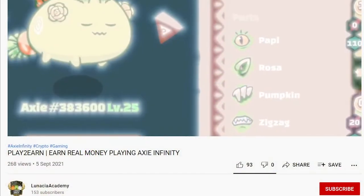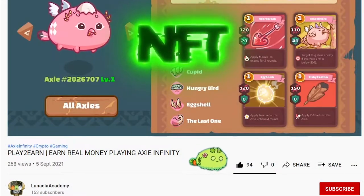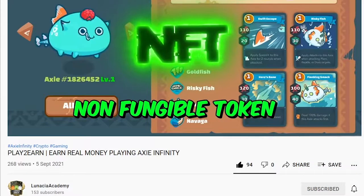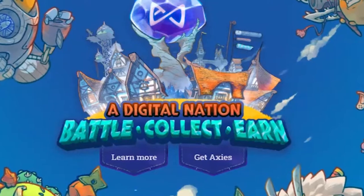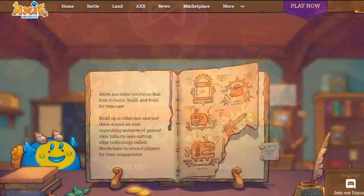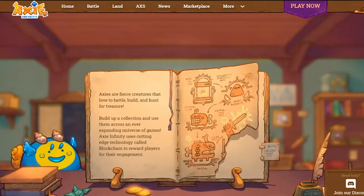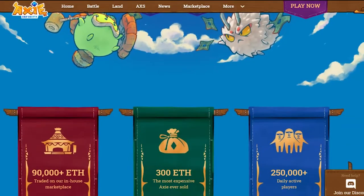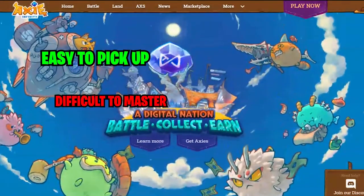Before starting, don't forget to smash that like button and subscribe for weekly Axie Infinity content. For those who are still new to Axie Infinity, this game combines aspects of several other games such as Pokémon, Hearthstone, and rock paper scissors to create a unique strategy game that is both easy to pick up and difficult to master.